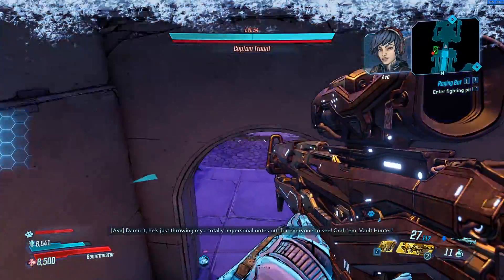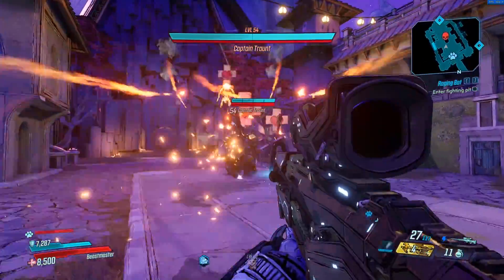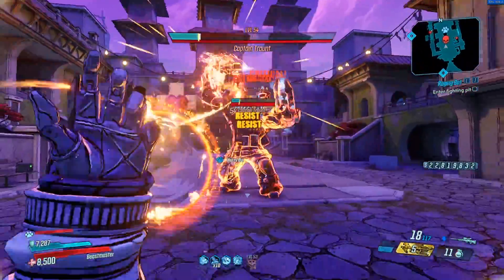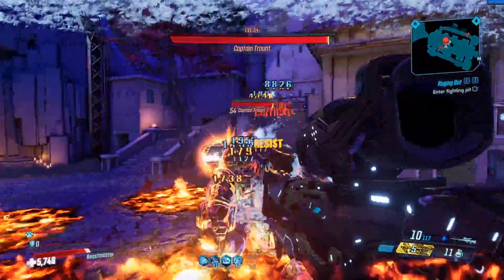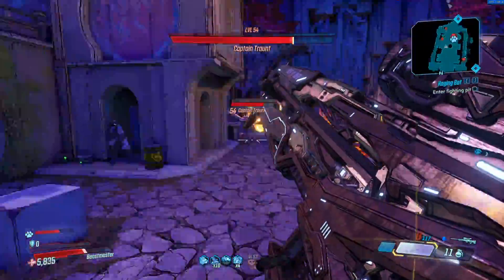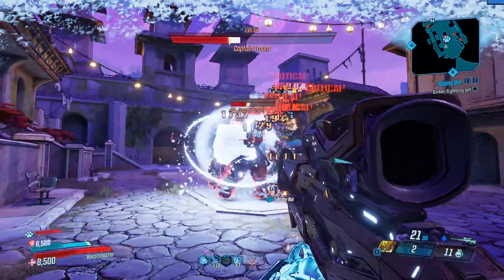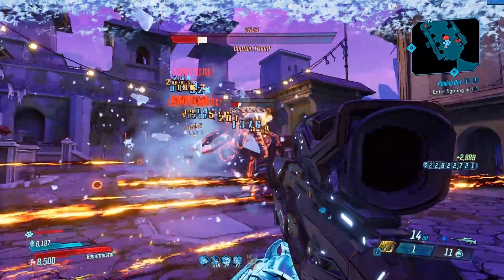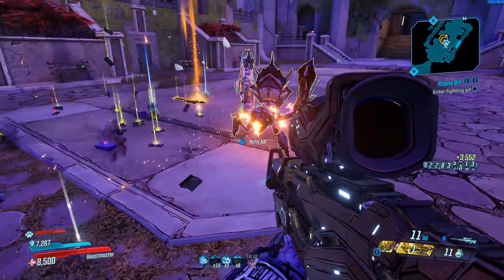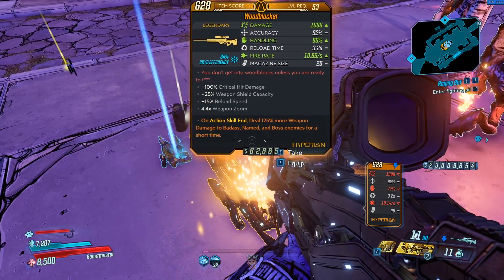Okay, we're going to go ahead and fight Trunt. I personally have not fought him yet with the Wood Blocker so we're going to find out how this works right here. That first burst chunked like half of his shield — that wasn't bad. Obviously the hardest part is just hitting his crit spot because it's Trunt and he likes to hide that little backpack. But once we can get eyes on it, it works pretty well. Did we just add another Wood Blocker to the family? We did — it's got bonus boss damage.